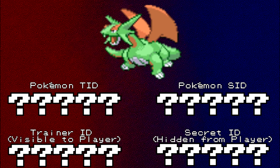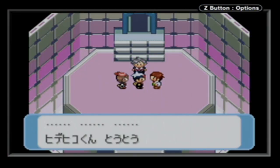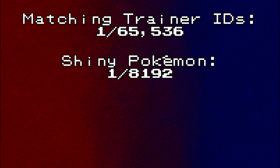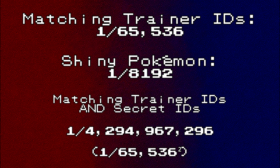The first step would be to start a new save file so that we can have the same Trainer ID and Secret ID as Craig — which would be… oh right, they never tell you. Without knowing Craig's exact 5-digit Trainer ID, we'd have to roll the dice, beat the game, track down Latios, and catch Salamence to check by chance. The odds that two trainers share the same Trainer ID is 1 in 65,536 — four times less likely than finding a wild shiny Pokémon in these games. The odds of matching both the Trainer ID and Secret ID is a staggering 1 in 4,294,965,296, so the odds of catching one of these eReader shinies by chance are essentially zero.